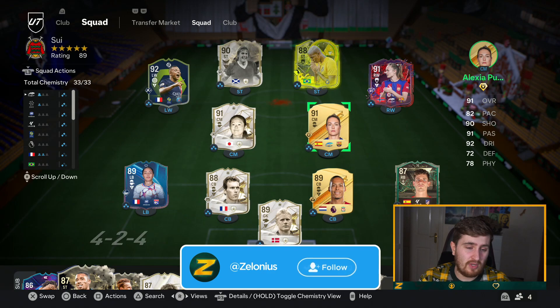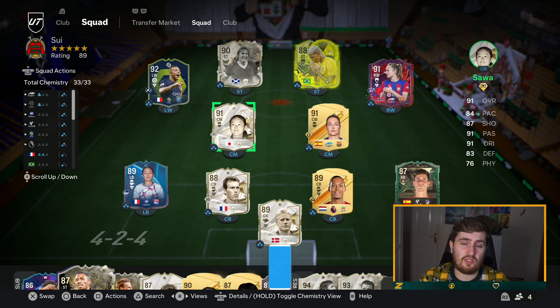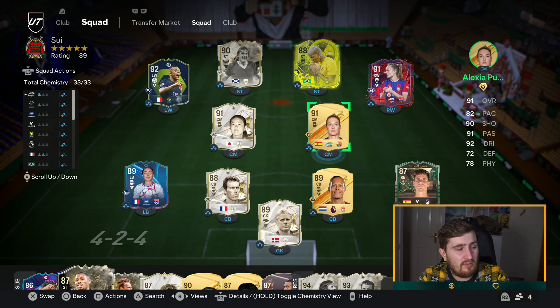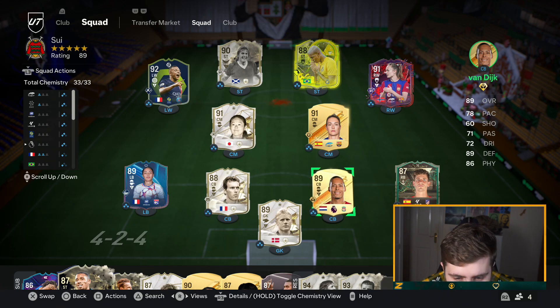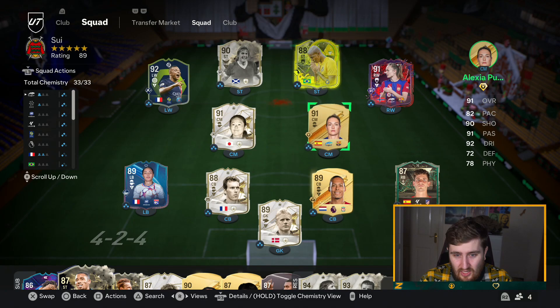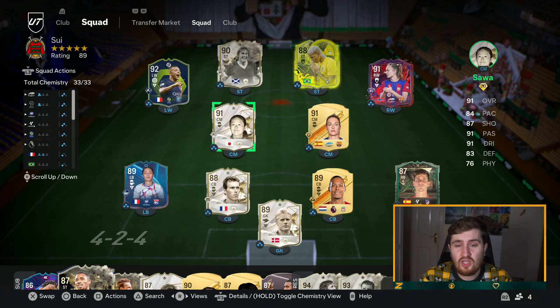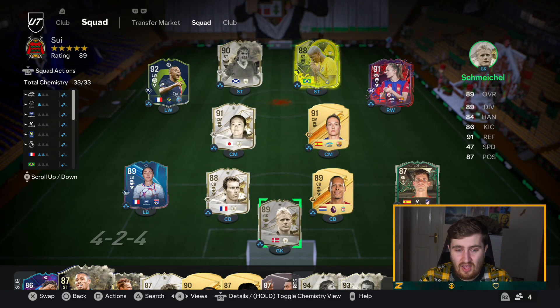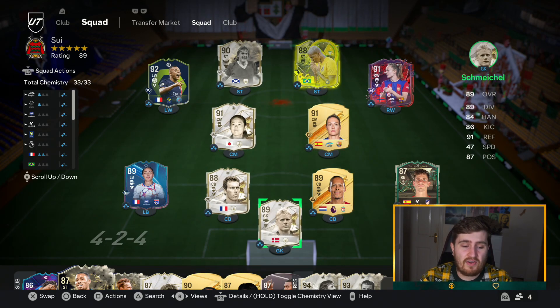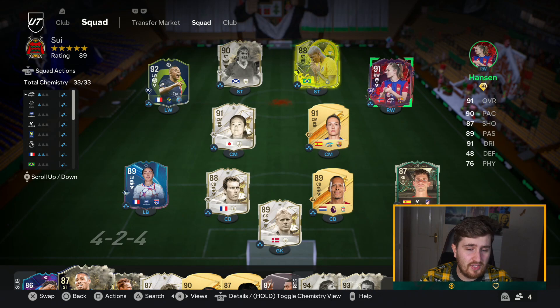A lot of the issues that plague FC24 aren't changing in this patch. However, keeper movement is definitely nerfed, finesse shots are slightly worse, and you can play through the middle a little bit more. Previous patches honestly I couldn't have told you much about other than maybe you don't get red cards for tackles in the box every time. There's still time to learn the new patch - wait for a full weekend league.